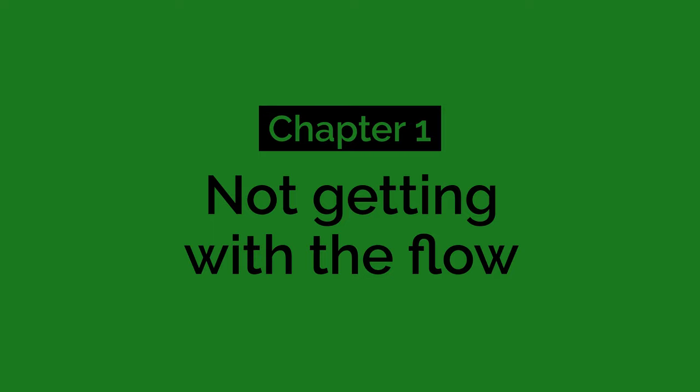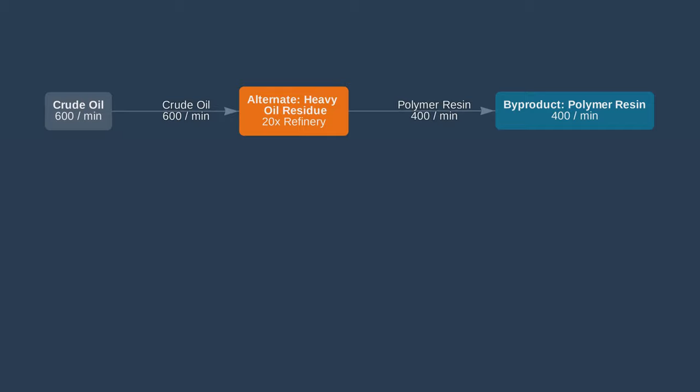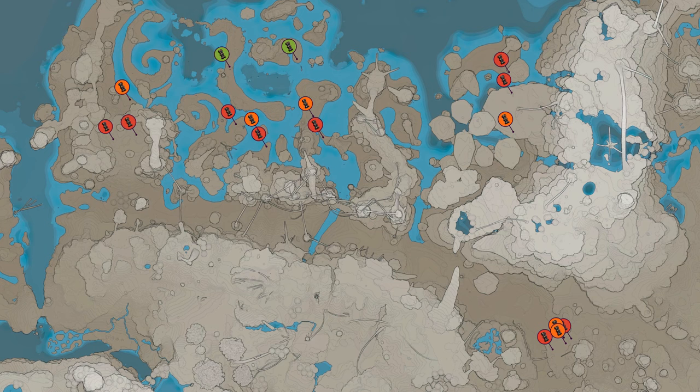Since this was supposed to be the easy part, I went with one of the simplest power production lines that can be run at scale. Take a Mark II pipeline full of crude oil, refine it into heavy oil residue, then mix it with water to make fuel — enough to run 133 and a third fuel generators, which produce exactly 20 GW. With its abundant oil reserves, the Spire Coast is the perfect location for this build.